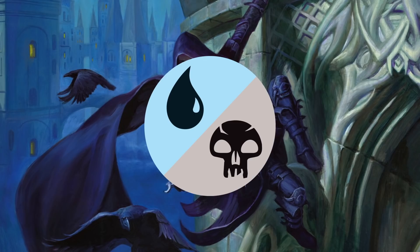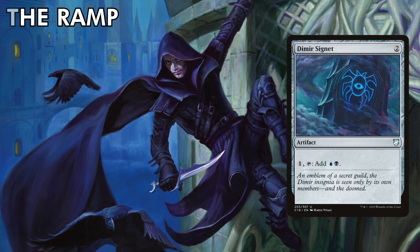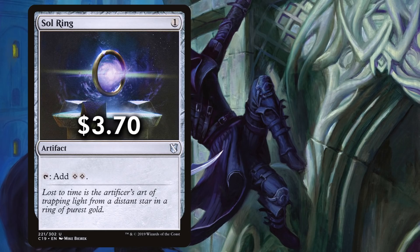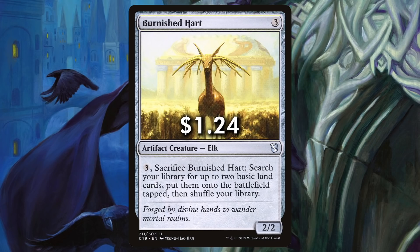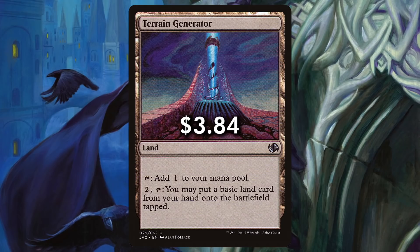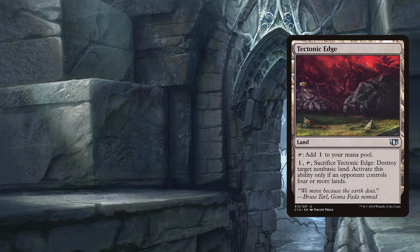Dimir colors will always be behind in mana against green decks unless we include some rocks and other acceleration. This deck wants to maintain control of the board, which requires mana not only for our own plays but also for counterspells and control spells on our opponents' turns. We run a very standard array of mana rocks with staples like Sol Ring and the new Arcane Signet, as well as Dimir Signet, Talisman of Dominance, Fellwar Stone, and Prismatic Lens. We run Burnished Hart as a colorless Explosive Vegetation that can also block for us. Since we play 15 basic lands, Terrain Generator can help us make extra land drops with a little extra mana.